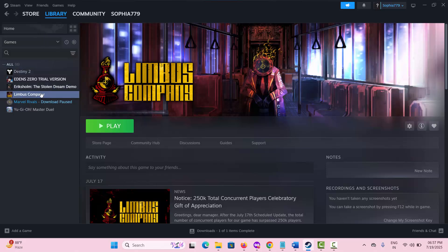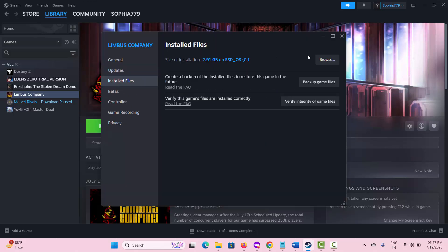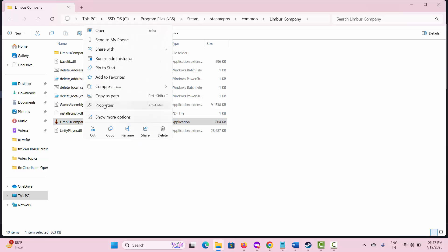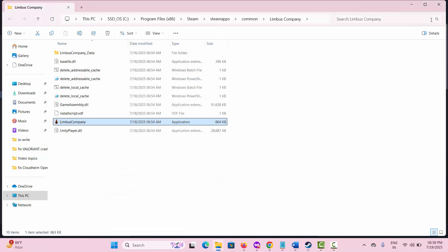The next solution is to run the game as administrator. For that, go to Steam, go to the Library section, select the game, right-click on it, select Properties, and then click on Installed Files. Click on Browse — this will take you to the path where the game is installed. Select the application, right-click on it, and select Properties. Now click on the Compatibility tab and check Run this program as an administrator, then click Apply and OK. If that doesn't work, enable Run this program in Compatibility mode and select Windows 8 or Windows 7. You can also disable Full Screen Optimization by clicking the option, then Apply and OK.